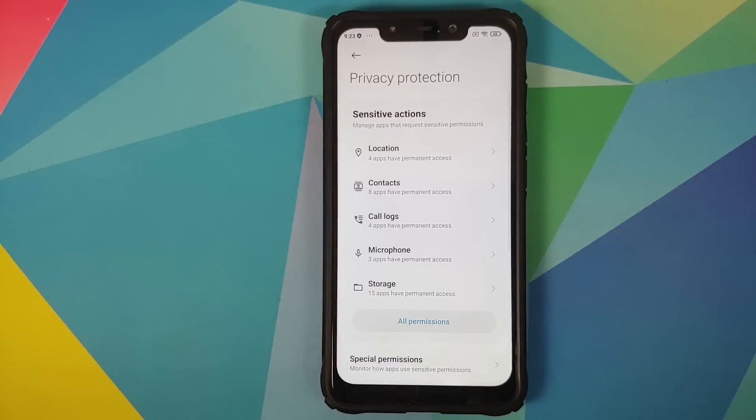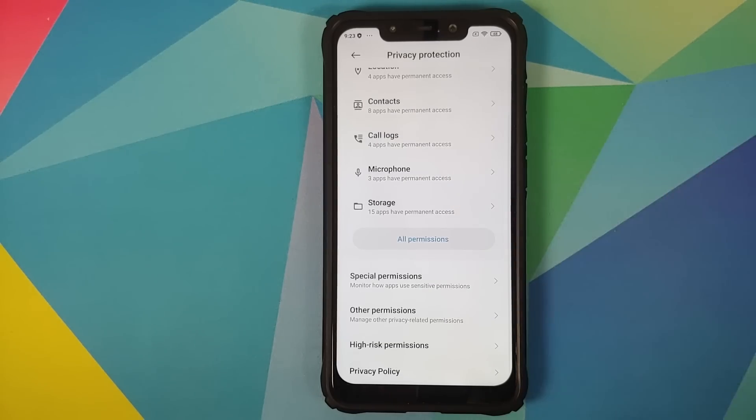In Privacy, you have a half-baked privacy application — there is no notification log and no MIUI 12 privacy feature called permission notifications, which would show a status bar notification when an app accesses your microphone or camera. That feature is also missing from this build.